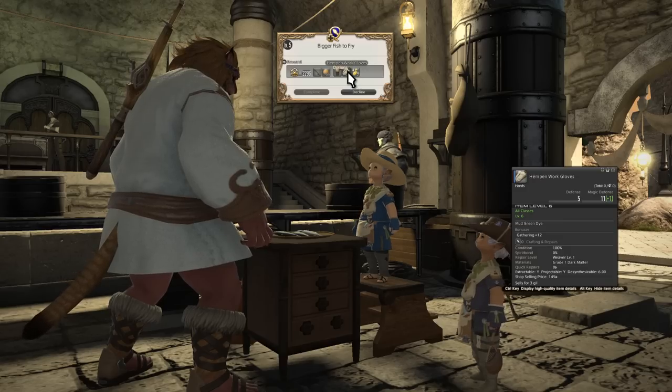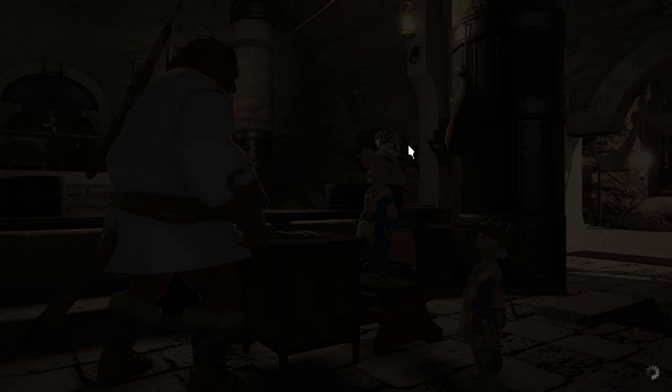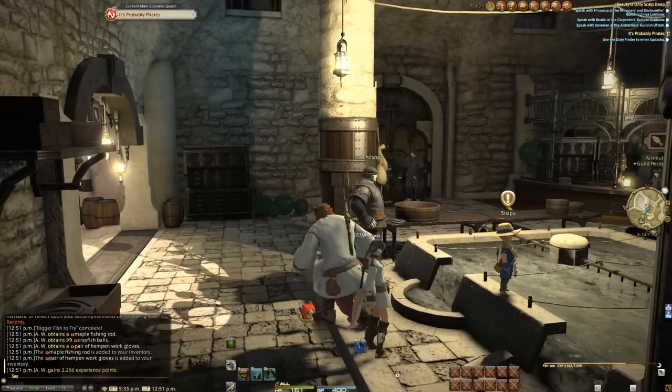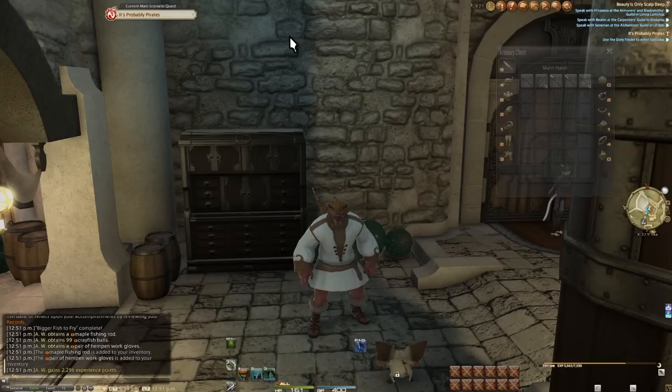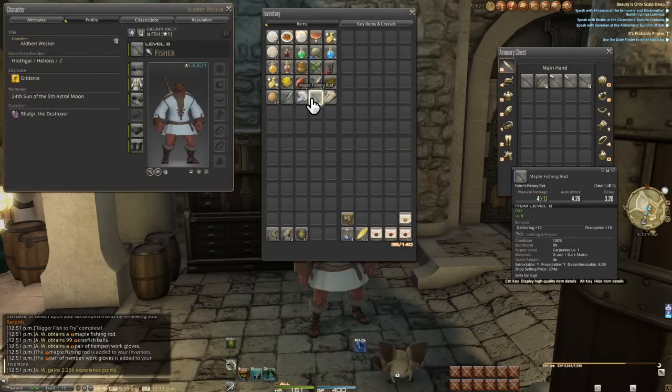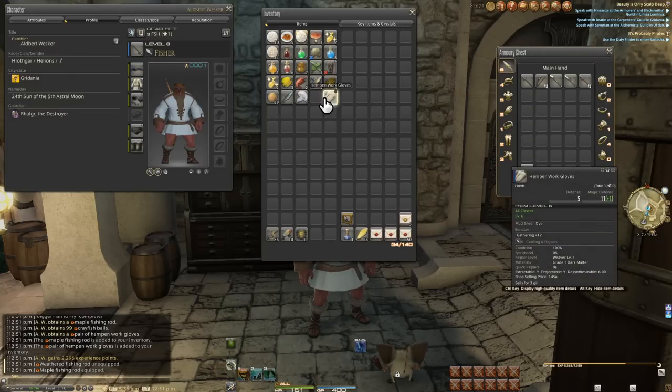Back at the guild after your catch, you'll be rewarded with your first rod that has perception on it. We also have the choice between two pieces of gear — pick the gloves because it gives more gathering than the pants. You'll have the ability to make this choice many more times as you level up and do the quests, so try and aim for the best stat gain you can. At these early levels the math is simple, so it should be easy to pick out.